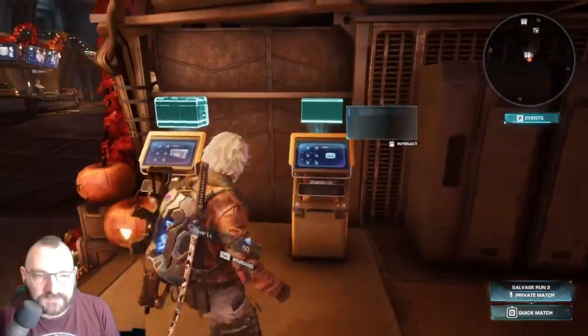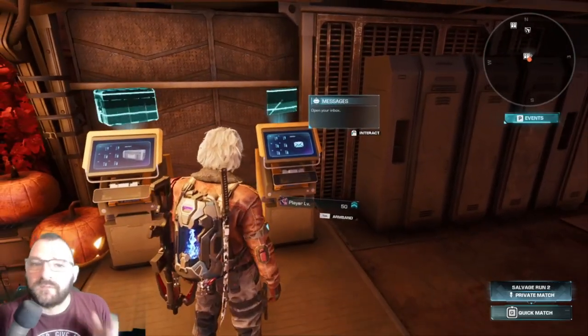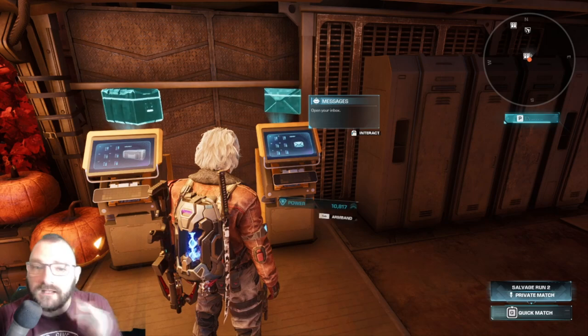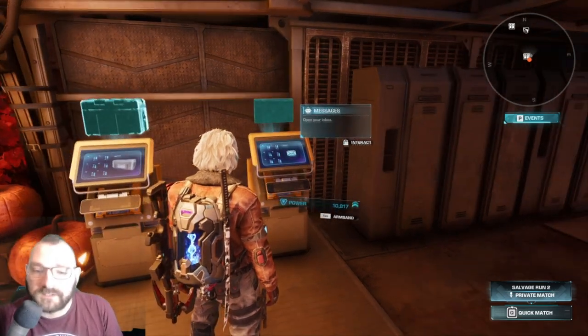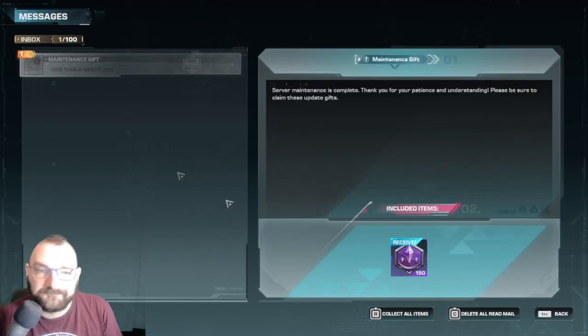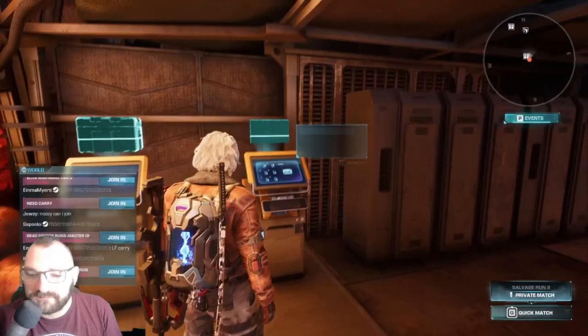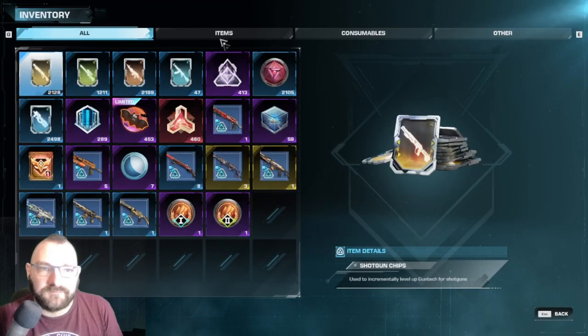Over here you're going to see these two terminals, and they're going to be very important. This is your messages terminal - this is what you get from server resets or when something happens and they give you a refund. Come to this terminal and interact with it. This was less than a minute ago - maintenance due to server maintenance. Don't forget to delete the mails afterwards.